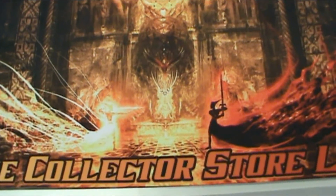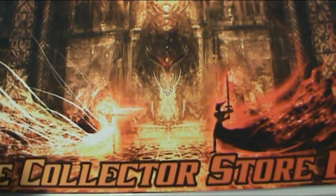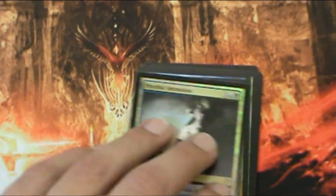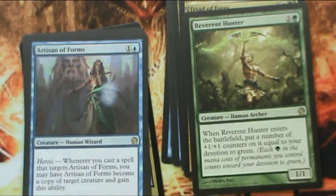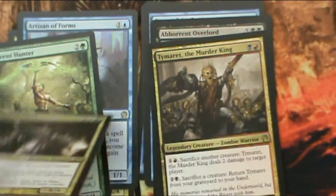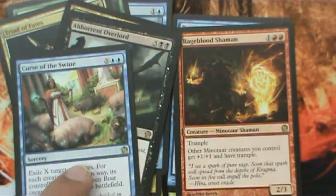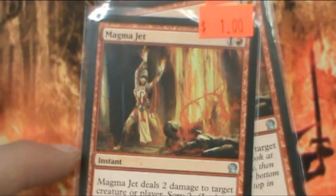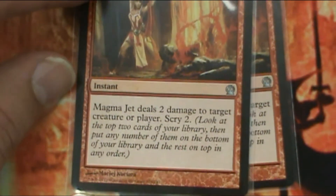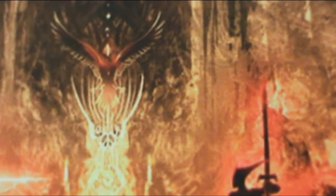Hey everyone, this is just a recap video of the box I just opened. If you watched the whole thing, thanks for tuning in. These are just some of the more basic things I pulled — I looked them up on TCG Player, they're going for less than a dollar, so we're going to be selling them for a dollar or less in our store. Also looked up my Magma Jets — it's only an uncommon but it's still going for a little bit more than a dollar, so we're going to be selling those for a dollar apiece. Now we're getting into the bigger things.